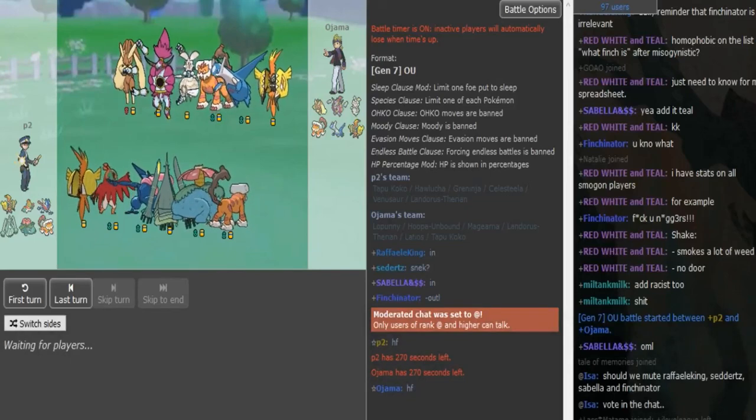Yo, what is up guys? Ultra Balls back for another Snake Draft game. This time we got P2 vs Ojama.